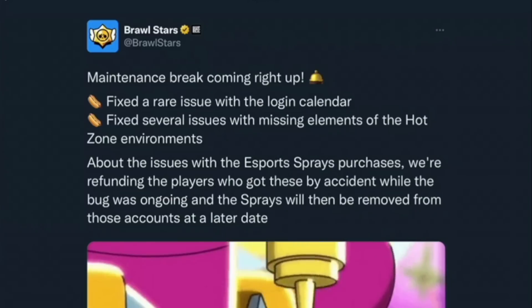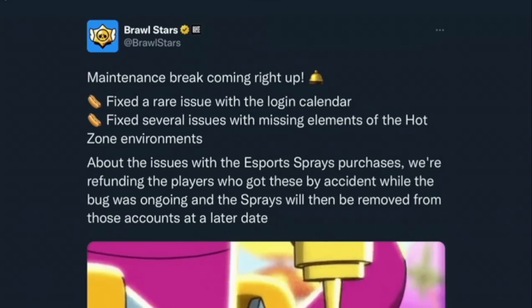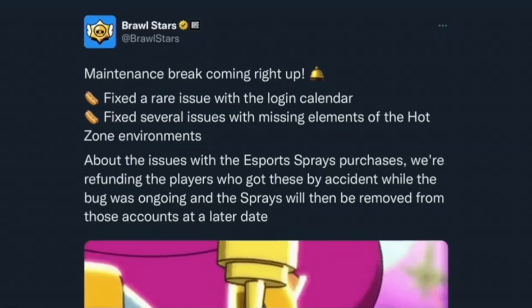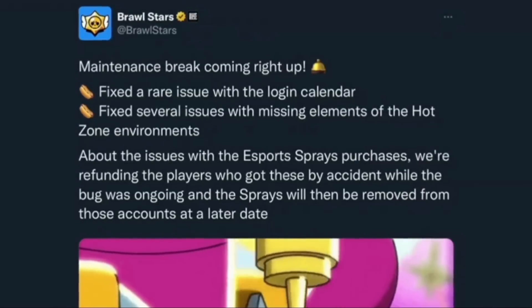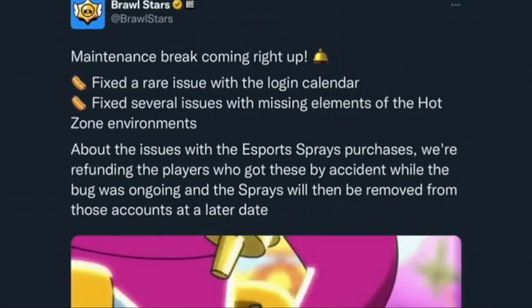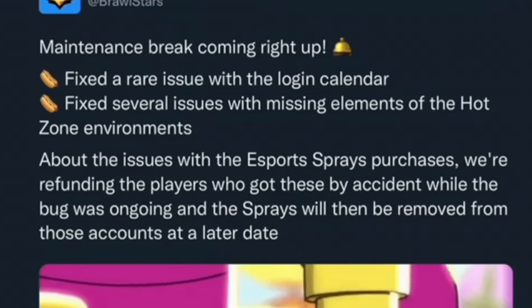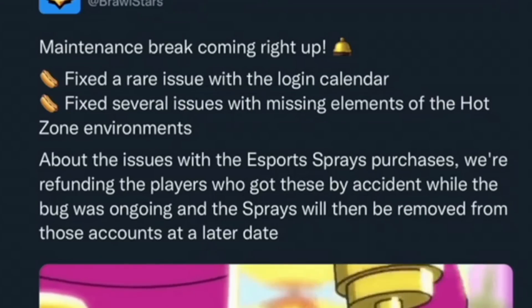We are starting this video off with some very, very good news. Taking a look at a tweet coming out on the Brawl Stars Twitter page highlighting a story we discussed in the last episode, a maintenance break is coming with a few different changes in the update. Bugs are pretty frequent whenever a new update comes out, but the biggest thing in this tweet is towards the bottom about the issues with the esports spray purchases. They are refunding the players who got these by accident while the bug was ongoing, and the sprays will be removed from those accounts at a later date.